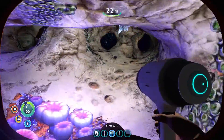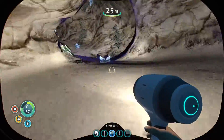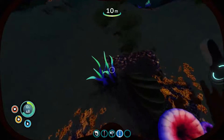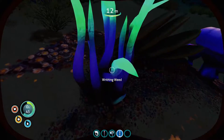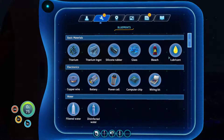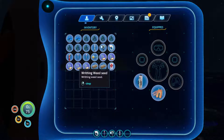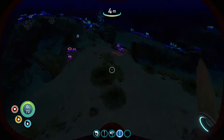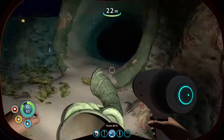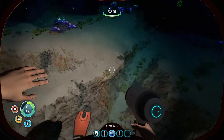I need to grab some more silver ore, which I think was down here. I don't think these caves go deep enough for that — I probably need to find a different cave. Anyway, now that I can cut things, I can start harvesting stuff like that. Writhing weed. Let me go down a little deeper here — I need silver ore.